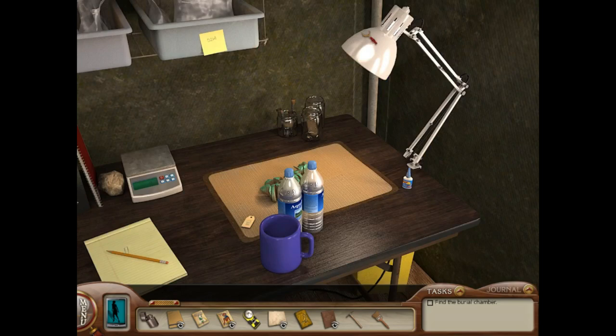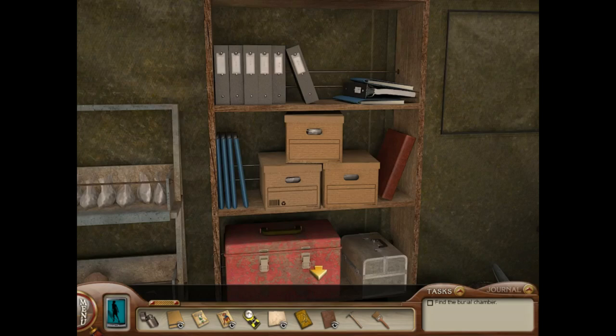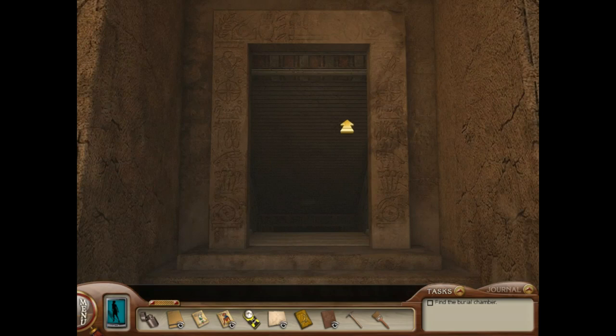Number 10: Tomb of the Lost Queen. We are starting off our list with a game that I think actually has some pretty excellent environments, which is a testament to how good the environments of the Nancy Drew series truly are overall. Tomb of the Lost Queen gets three stars in the location category for giving us everything we need in terms of design that just screams Egypt — sand, mummies, hieroglyphics, realistic-looking tents, and an incredibly designed tomb. I would have liked some camels, but that's neither here nor there.